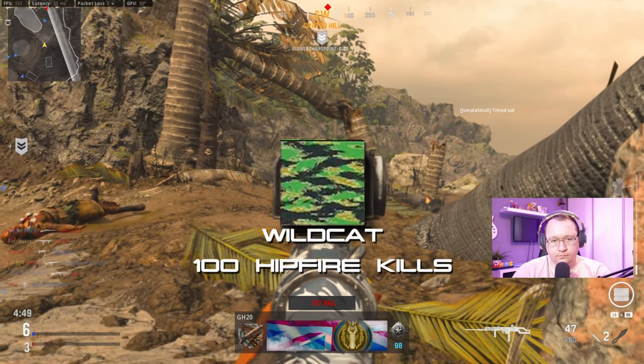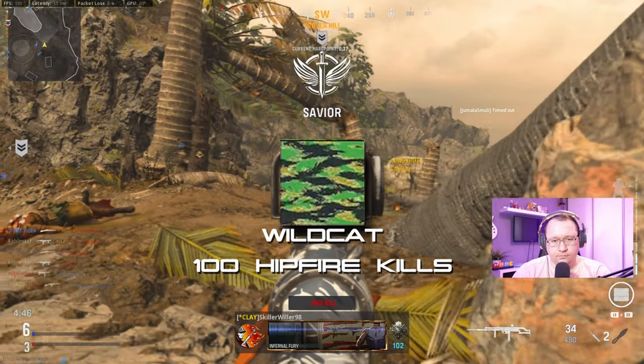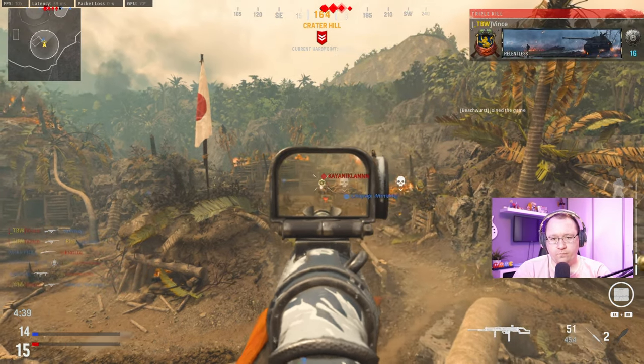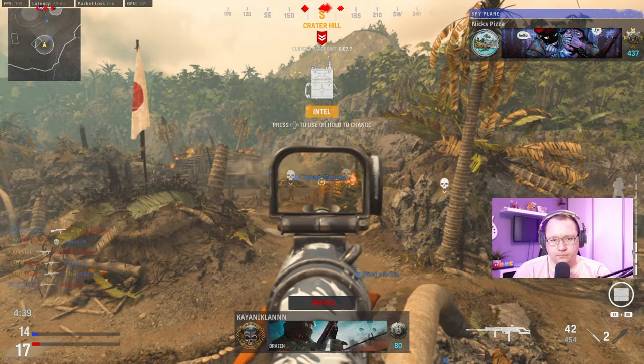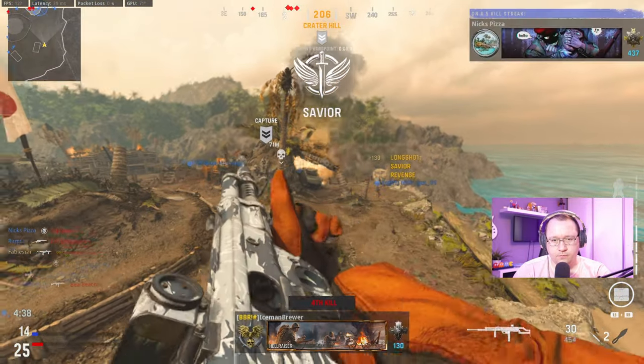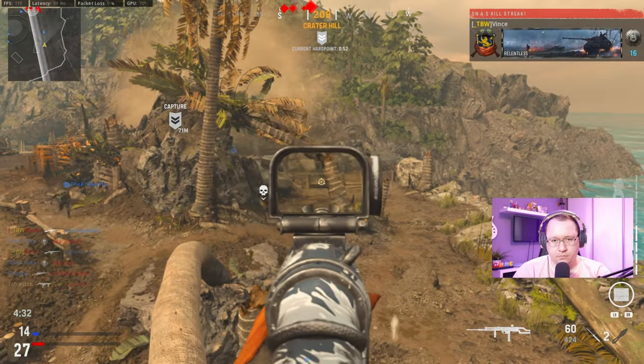Wildcat — 100 hipfire kills. Make use of slide cancelling as it will let you get much closer to the enemy, even though you can land hipfire shots from a fair distance away, so don't be afraid to let those bullets fly. Make use of the small maps when they come up, such as Dash House and Ship, as these are ideal for hipfiring.